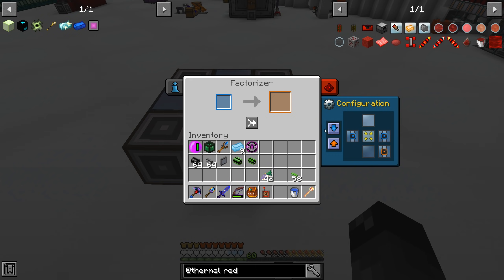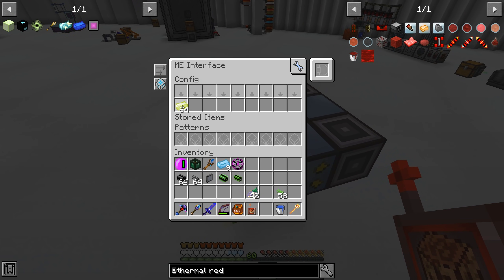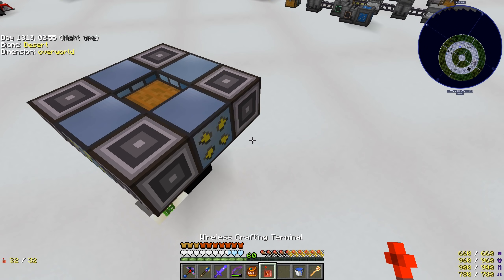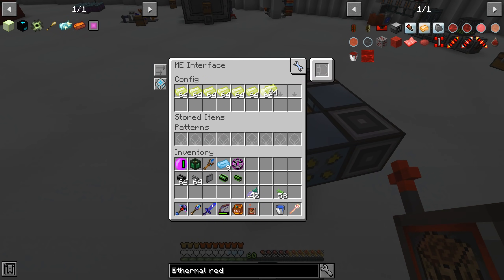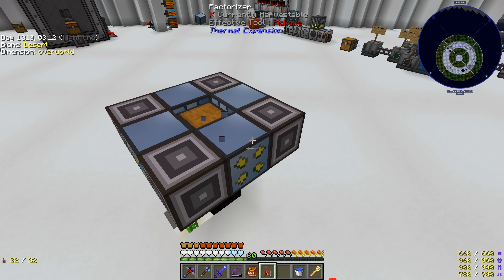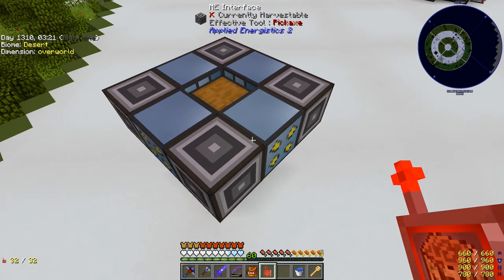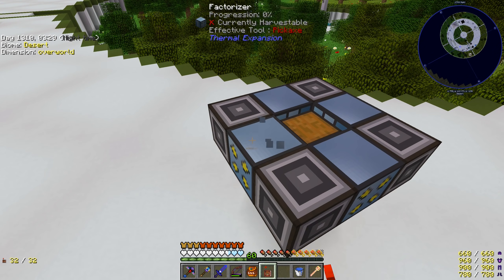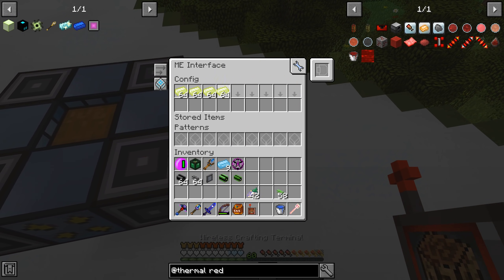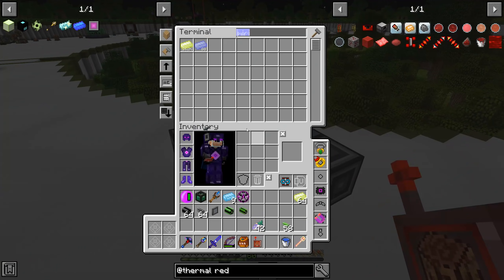Auto input looks at adjacent blocks that have inventories and tries to import items. We want the merion being input here. We need to make sure all of these slots are filled. You can just have it providing one, but when you start tick accelerating these machines it will start pulling multiple stacks at a time, so you want all slots available so it has a chance of pulling 18 in the same tick. That way you get the most ingots pulled at once.